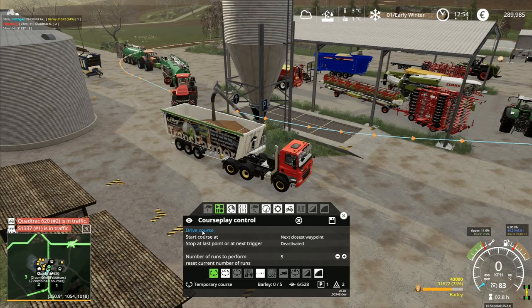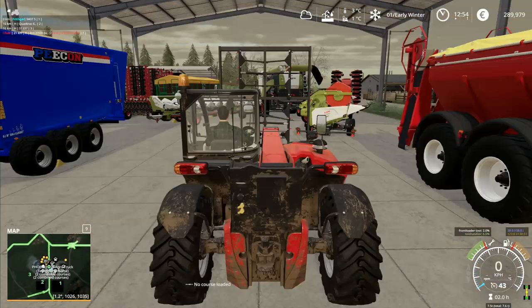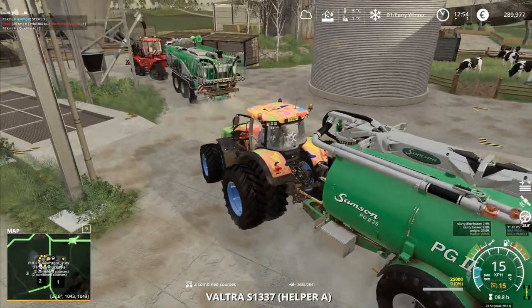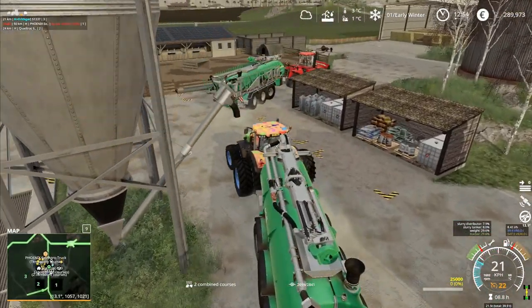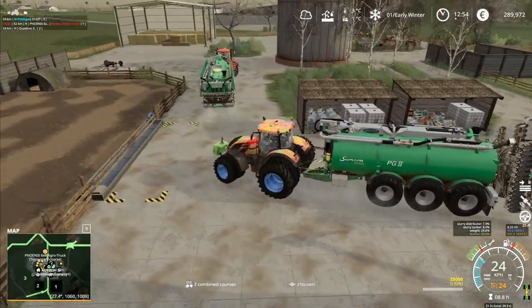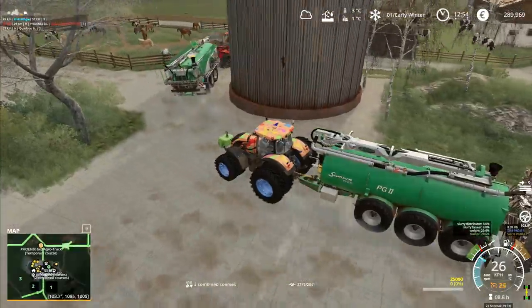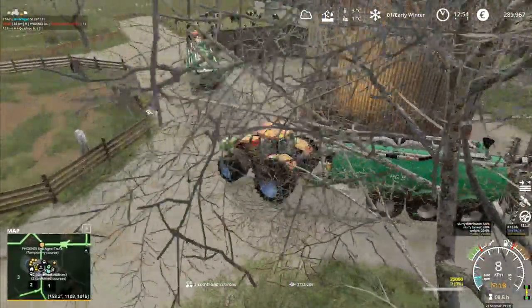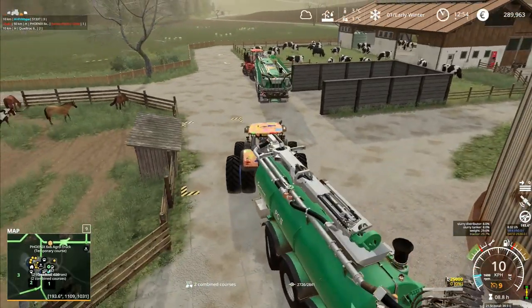Until this one has finished loading, then I will say drive course and it will drive off. Then the Quad Track will go around and load up with slurry, and then the one behind will also load up with slurry. I know I'm currently being billed for both these workers. Drive course - there he goes! Then I can have a look at this one coming in behind. They should both run the same course - there's no reason they shouldn't, and we know this one will stop for the Quad Track during loading.